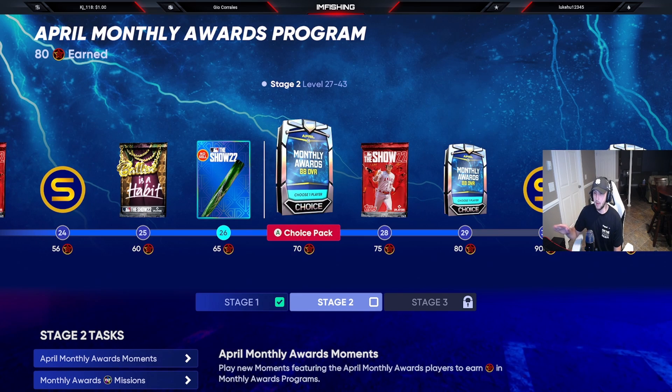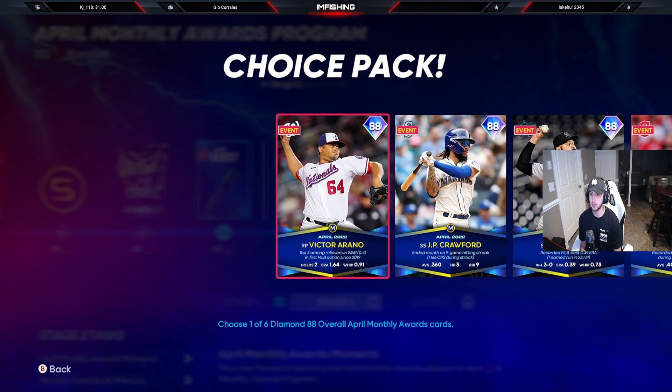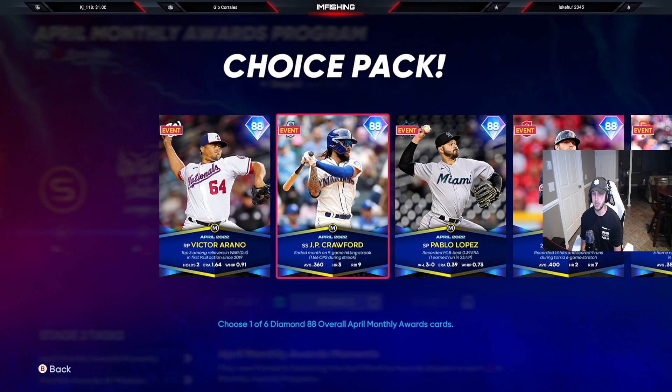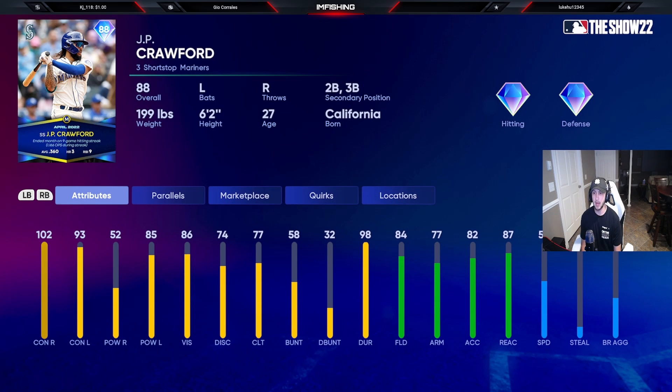Now we get into the 88 overall monthly awards. The first one is Victor Arano for the Nationals — a righty relief pitcher with 94 K/9, slider, sinker, fastball, changeup. Pretty good reliever, he'll be in my bullpen. Next we have an 88 JP Crawford — shortstop, lefty bat, throws right, diamond hitting, diamond defense. Good contact against both sides but not good power against righties, so he has reverse splits, which is kind of weird.